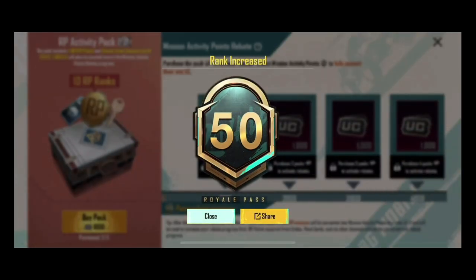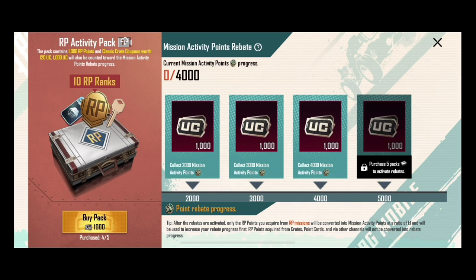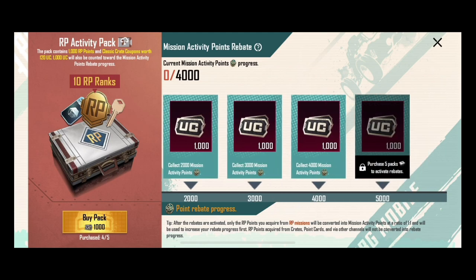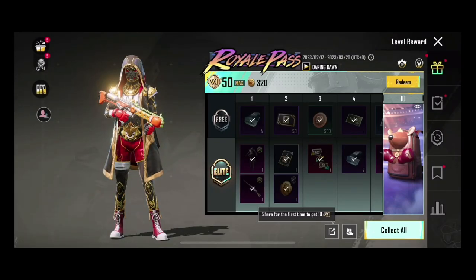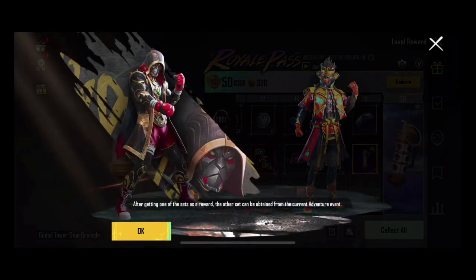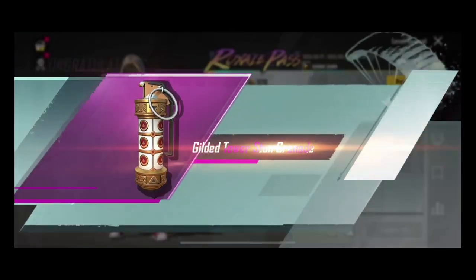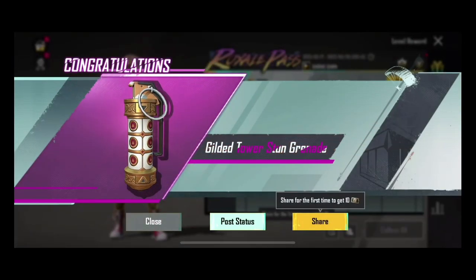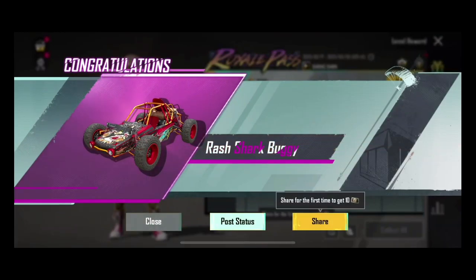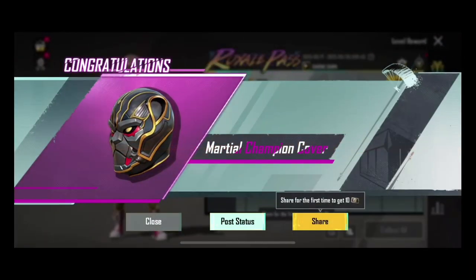Okay, we have got directly to 50 RP. Now let's see what the status is — let's go and collect the items. Here we have collect all: we have this dress, we have an ornament, we have a grenade skin. We also have rash shark buggy and this is the emote.